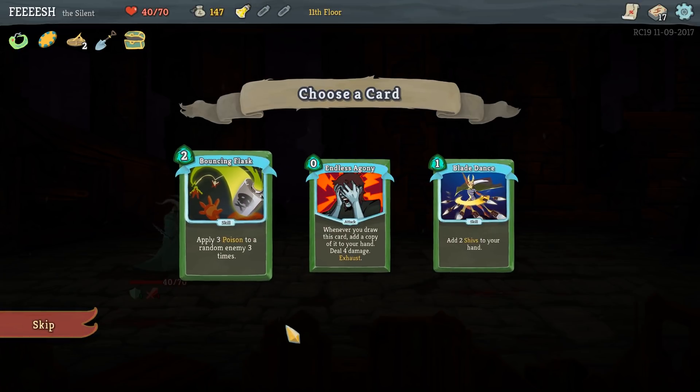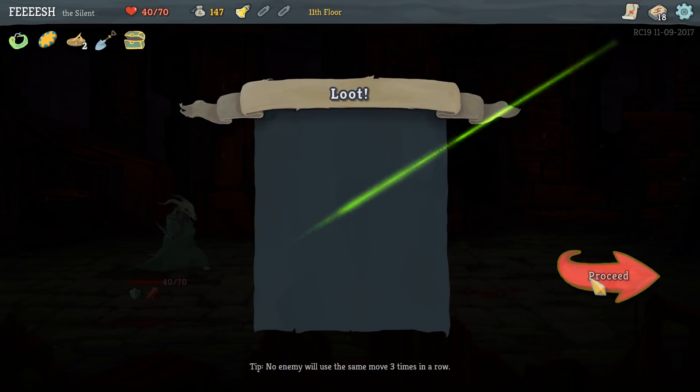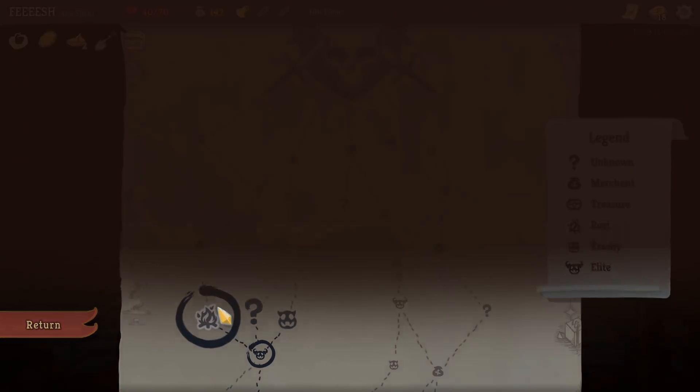Endless Agony is nice but not that helpful. Blade Dance would be cool. But it looks like we're going down the route of poison once again. So we can get two question marks this way, but we have the Shovel - we're going digging.